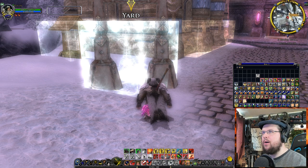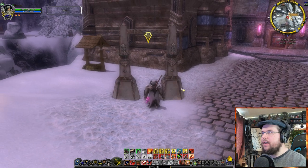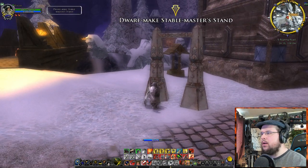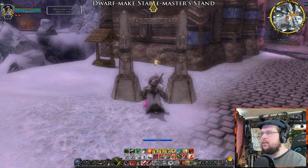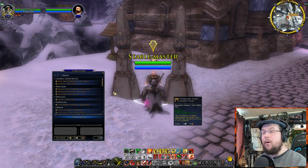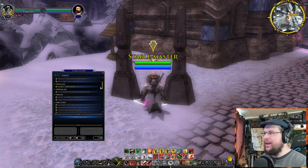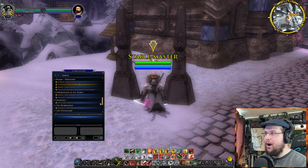Let's check out what it looks like when you click on it. If I right-click on it, it summons a person — it actually summons an NPC stable master. Click on him and look at that — you get all the different travel options, a lot of options.